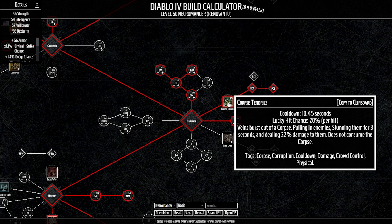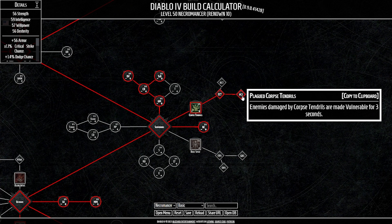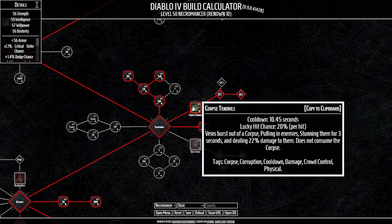Corpse Tendrils is a great ability — it doesn't consume a corpse, so we can keep reusing the same one. It pulls enemies in, groups them, and stuns them for three seconds. With Enhanced it slows enemies before pulling them in. Plague makes enemies vulnerable for three seconds when hit by Corpse Tendrils. So it's a big wombo combo — we stun, slow, and inflict vulnerability all in one button.